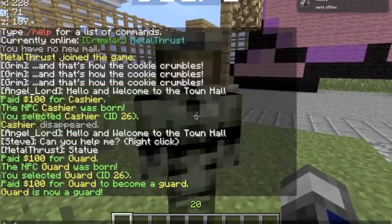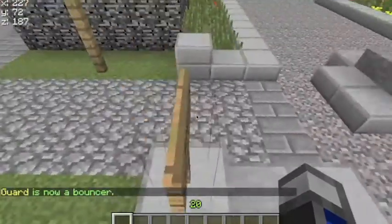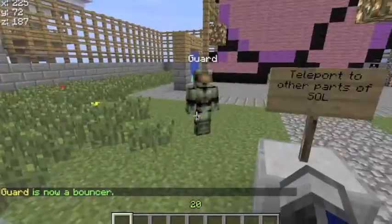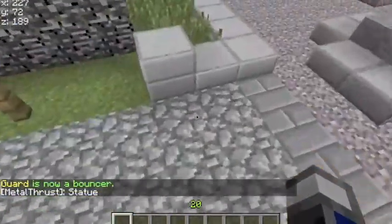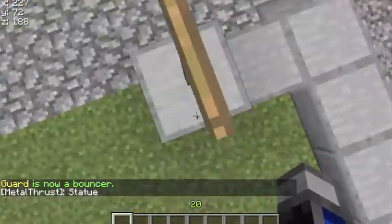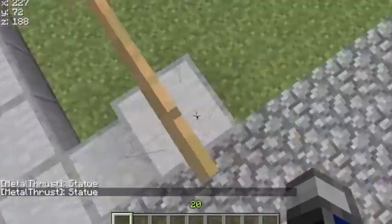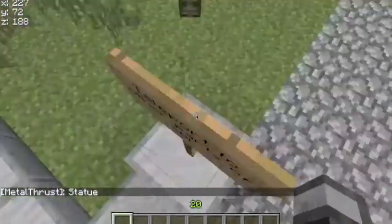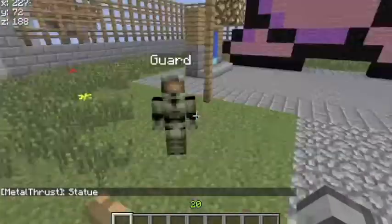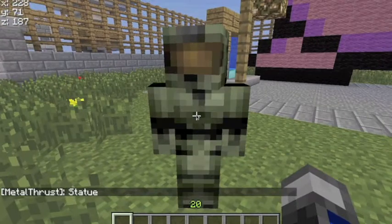Next thing you want to do is figure out what type of guard you want him to be. Let's call him a Bouncer. There are three types of guards. A Bouncer is like a guard that stands there and kills monsters in a certain radius. There's also a Soldier, which is commandable. And then there's a Bodyguard, which stays by, instructed by the owner, and just kills stuff in a certain radius.